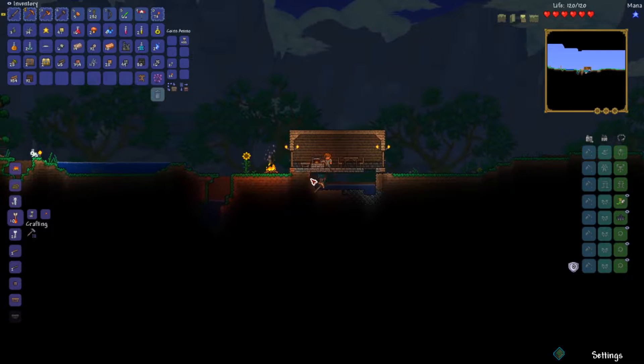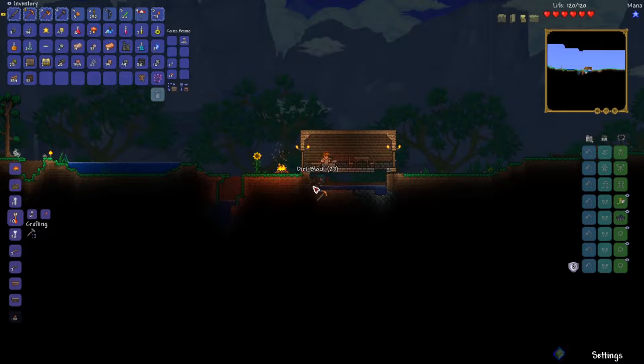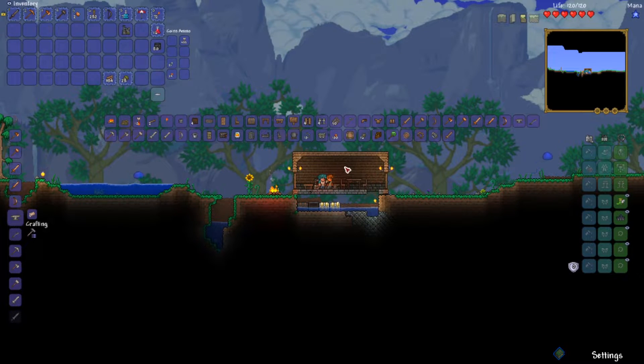I've got to build a little area down here for me to put my chests until I am able to get my magic storage rolling. We got our crafting stations ready to go, got an anvil — let's check and see what all I can make.